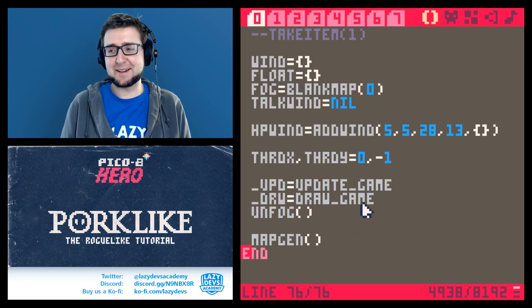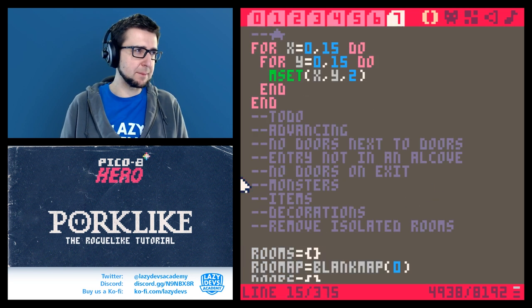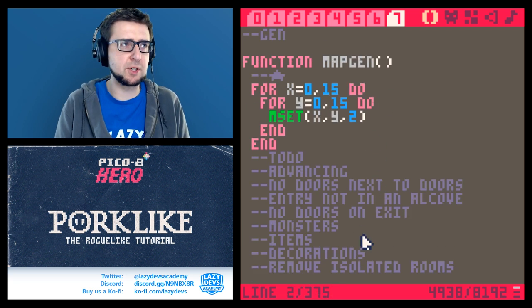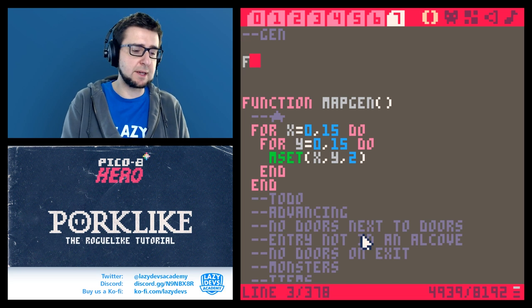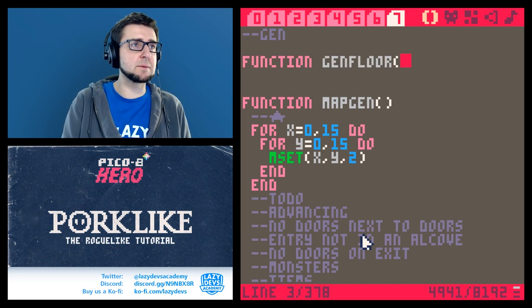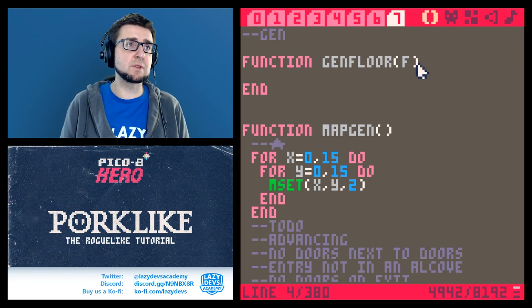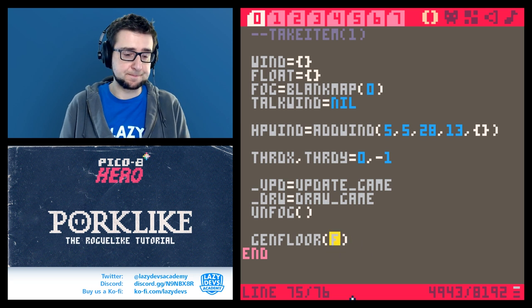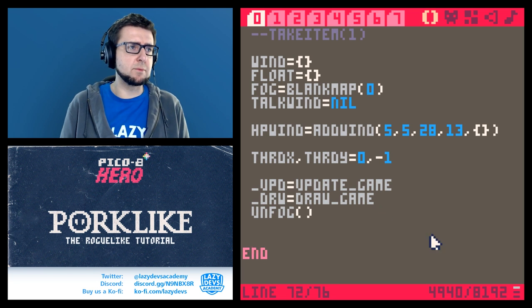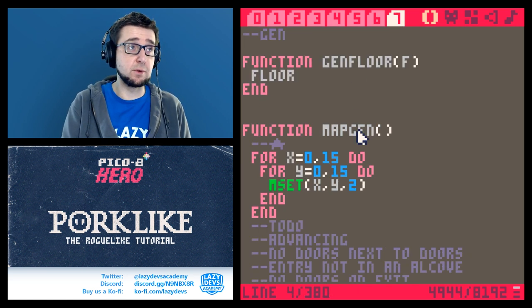Now for the actual big feature. I want a wrapper function called gen_floor that handles game structure. At the start of the game, instead of calling map_gen directly, we call gen_floor(0). We'll have a global variable called 'floor' set to f. Floor zero could be a special basement hub area where the game hasn't officially started yet, and there'll be a special final floor too.